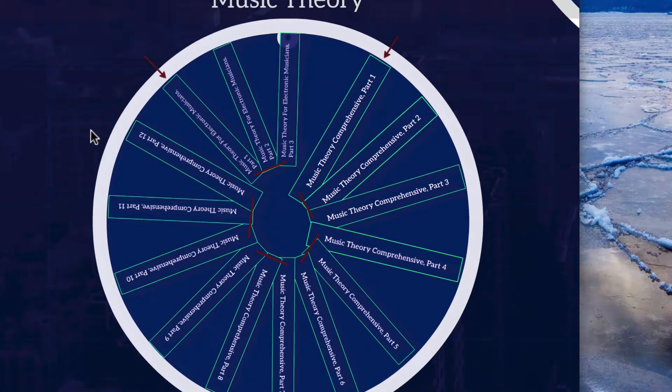The music theory one is a little more complicated — there are a lot of music theory classes. I suggest two different places you could start. One would be Music Theory Comprehensive Part 1 and then work your way around the wheel all the way to the end. Or you could start at Music Theory for Electronic Musicians Part 1, go to Part 2, Part 3, and then over to Music Theory Comprehensive Part 1 and around until you get back to where you started. Either of those two spots would be my recommendation, but start wherever you want.